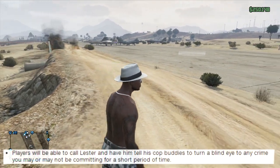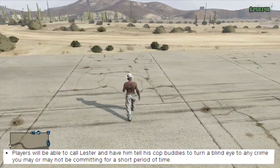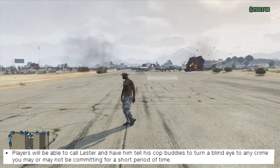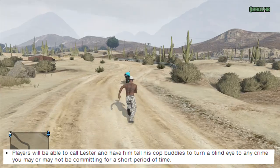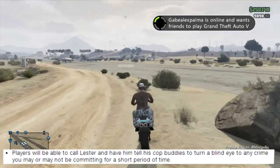There is actually an option that will let you call Lester and have him tell the cops to turn a blind eye and ignore the crime you may or may not have committed. Maybe this would be similar to the remove wanted level option, but it will just be to turn a blind eye for some reason. It could be either lose them or even just trail behind them and give you a head start getting away.